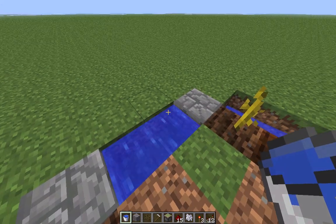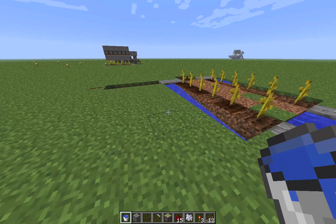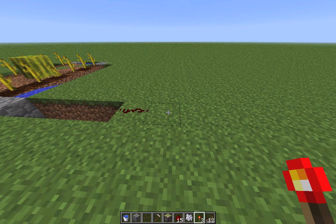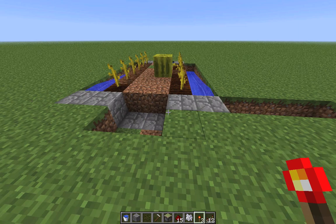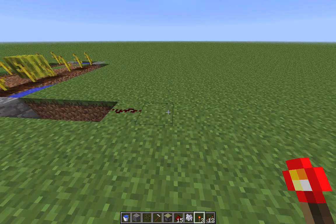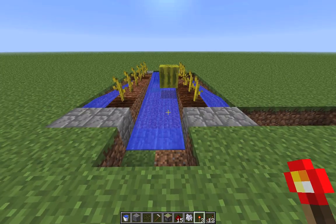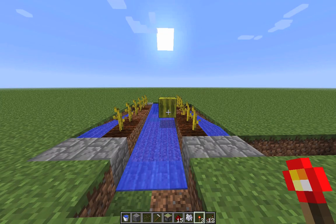Next I'll put two water sources in here just to test how it's working. There's already a melon grown. Melons don't need farmland to grow on. Now if I place the redstone torch, the bottom pistons will retract.